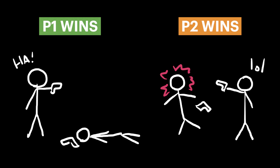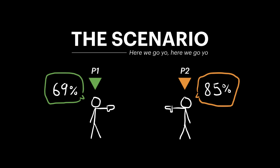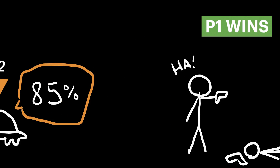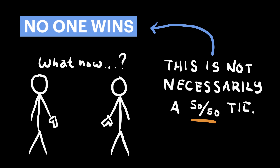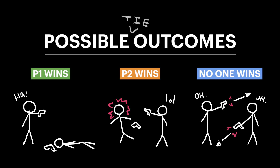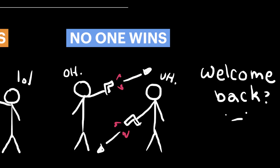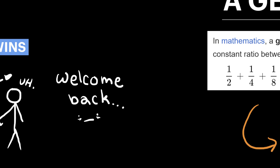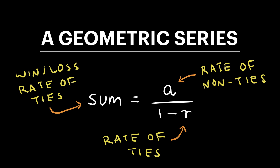The first two outcomes are easy enough to calculate using probability, since we already know what accuracy each player is opting for, and we already know that the more accurate player is going to be the slower one. The third outcome is a bit trickier, though, because neither player wins nor loses, but it behooves us to resolve those ties. We can reset the fight when a draw like this happens, but it does result in some infinite recursion, where a fraction of the draws then get reset and result in more draws. Lucky for us, what I just described turns out to be a geometric series, which can be solved using a tidy little formula.